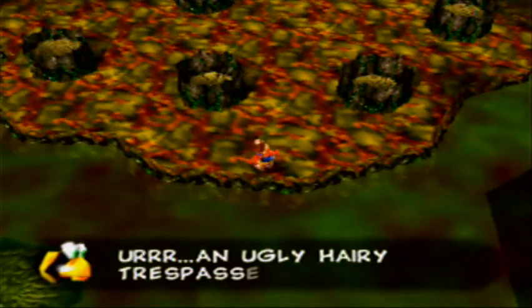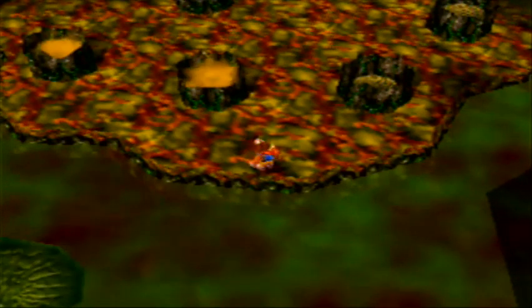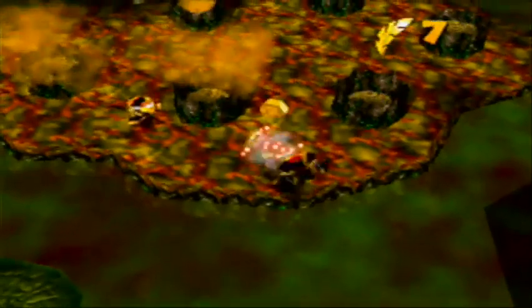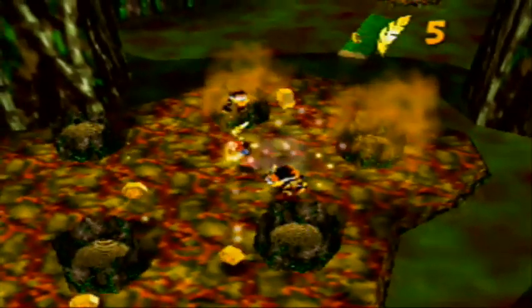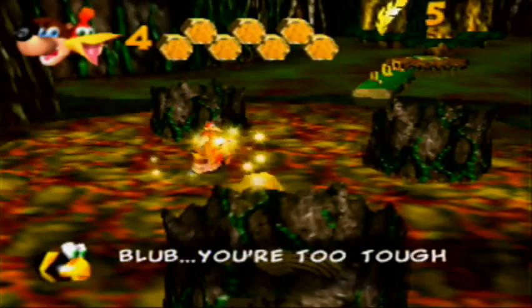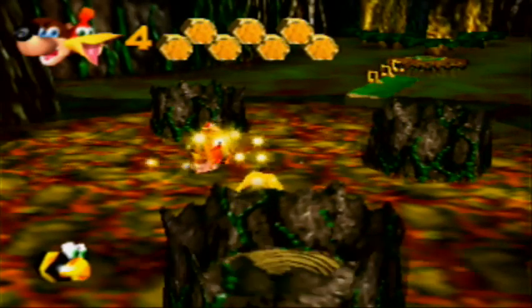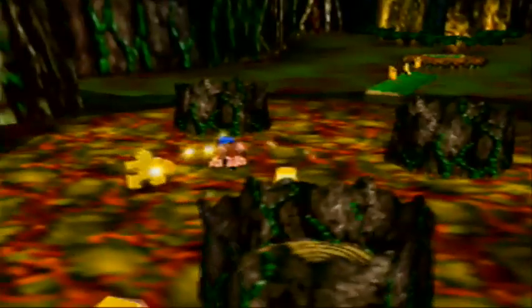This is actually pretty difficult because I think these guys take two hits to kill, so if you don't use the gold feathers — 'you're too tough for us, Flippets, take our gold!' — and that's pretty much the easiest way that you can do that right there.